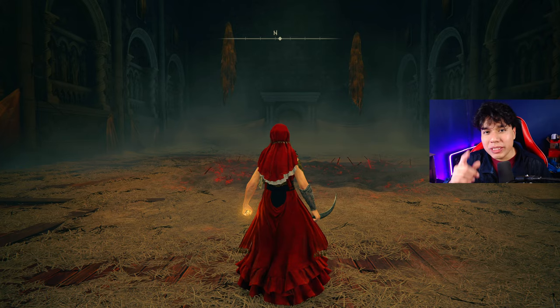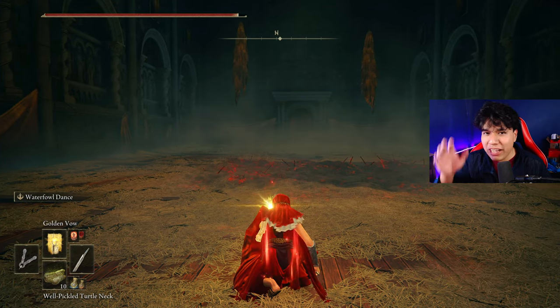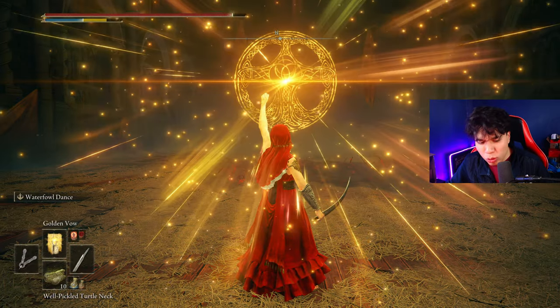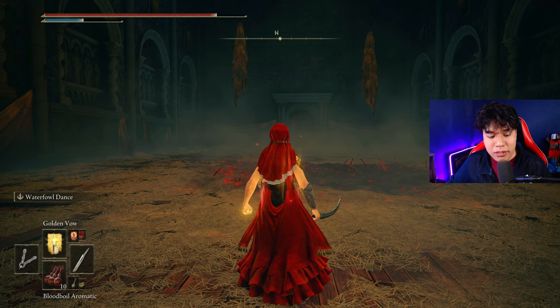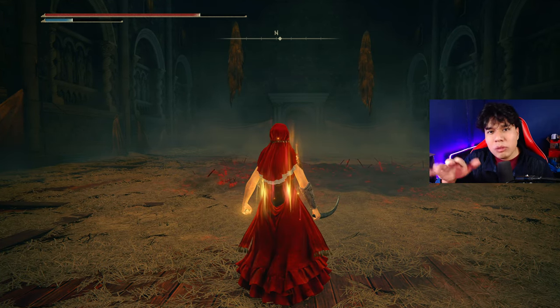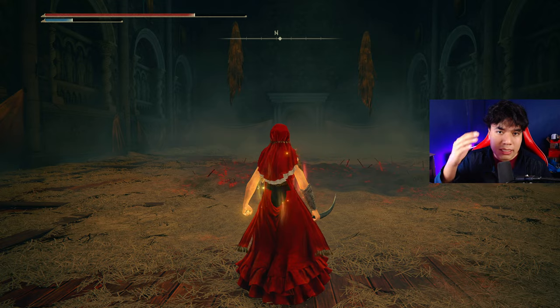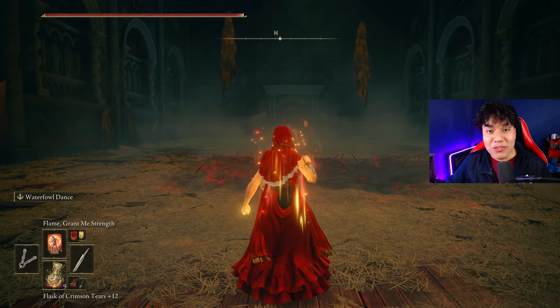Now I'll show you how to buff your character with this build. First, use your Flask of Wondrous Physick, then Golden Vow, then your Pickled Turtle Neck — completely optional but very useful in some scenarios. Then use your body buff; I'll use Blood-Boil Aromatic, but feel free to use Flame Cleanse Me. The effect is the same but Blood-Boil Aromatic is a little bit more powerful. Finally, refill your FP and HP, and you should be ready to go.